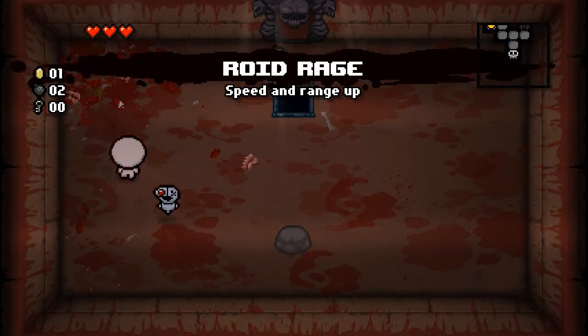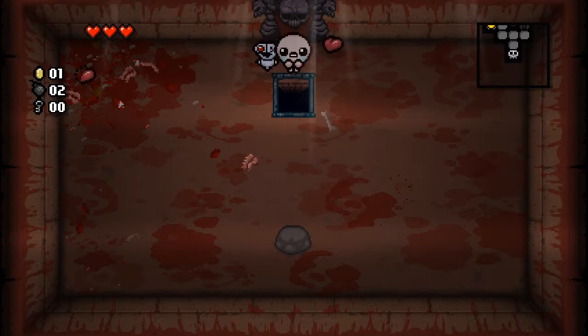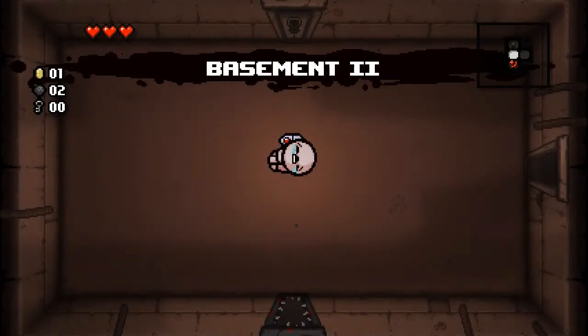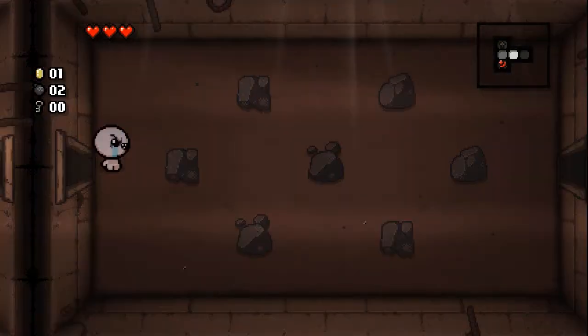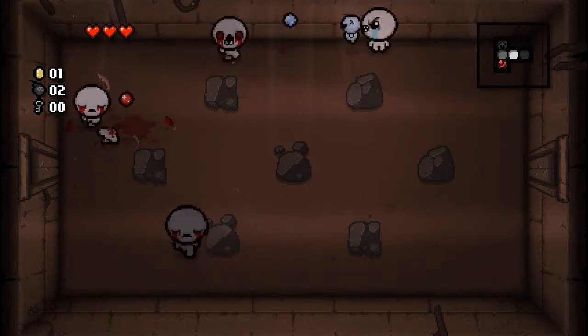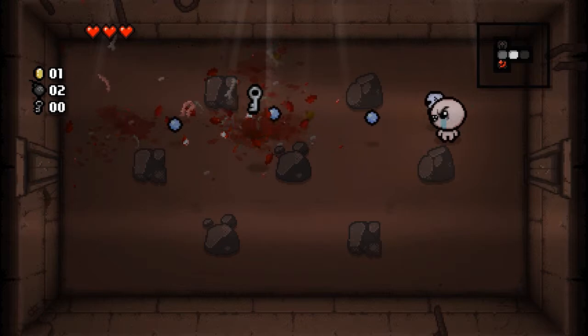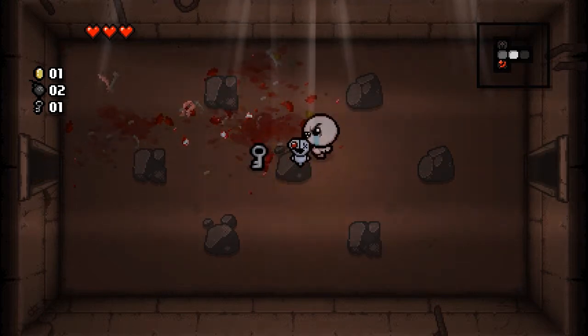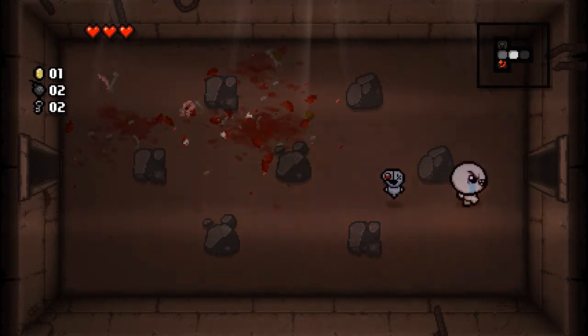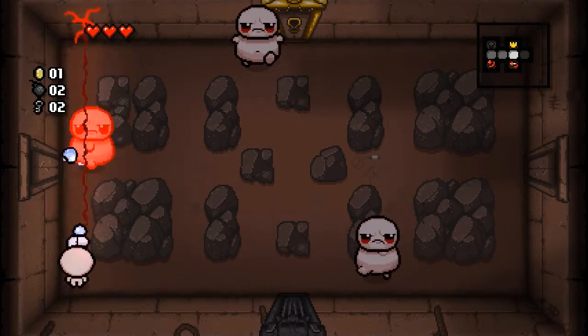Speed and range up, so there we go. Let's go ahead and move on to the next floor. Didn't leave that floor with any keys, which is unfortunate. I'm assuming Robo Baby shares in our damage and it looks like he's charging faster too, so he's probably affected by all our stats.